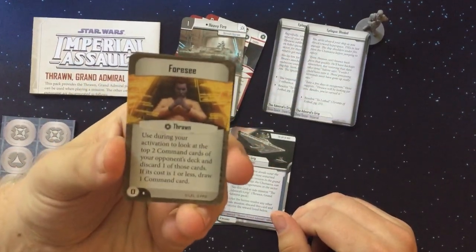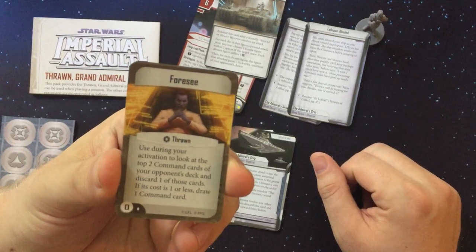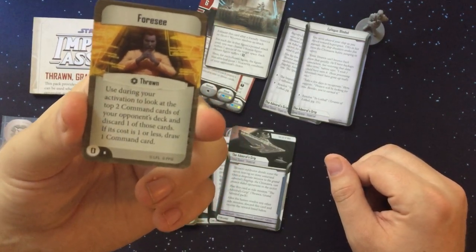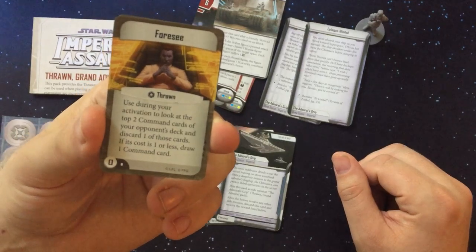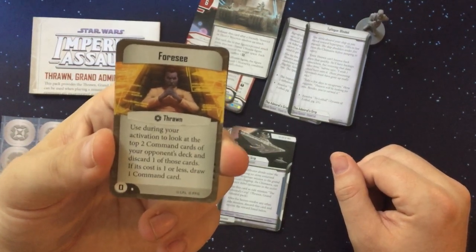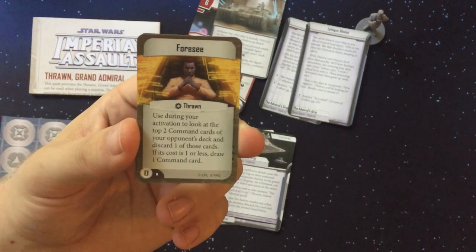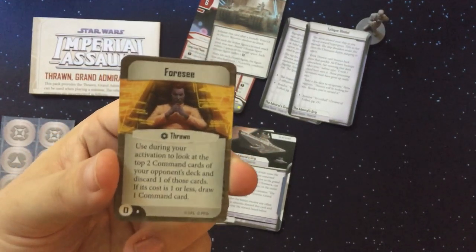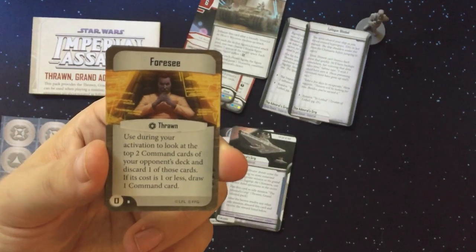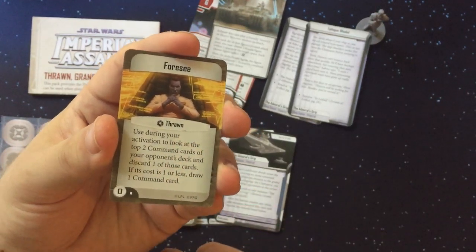Thrawn's personal command card is zero cost. During your activation, look at the top two command cards of your opponent's deck and discard one — if it costs one or less, you draw a command card. If you see something expensive and something cheap, always discard the expensive one. It plays into Thrawn's theme of knowing what's going on before your opponent does.